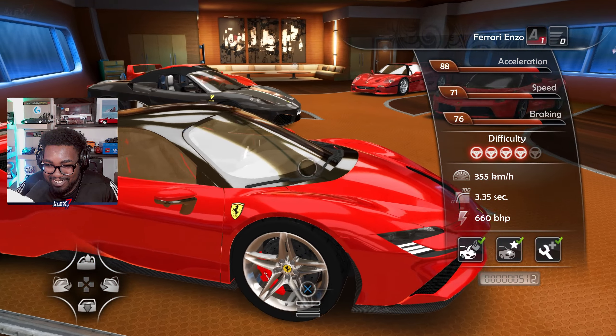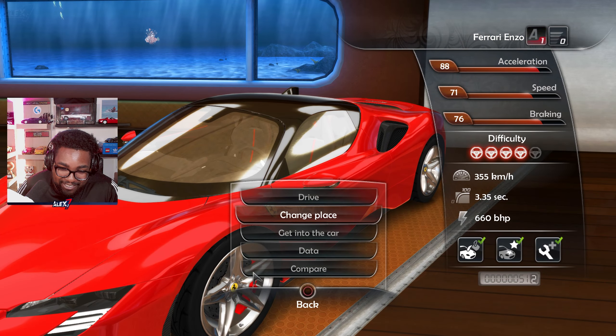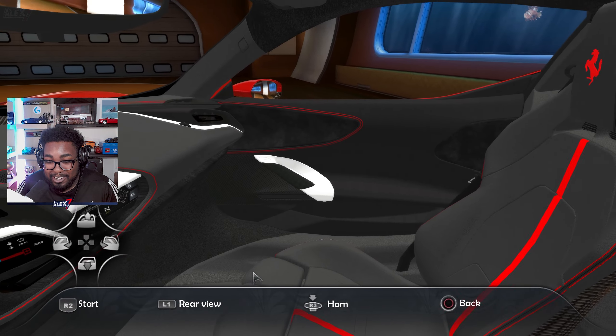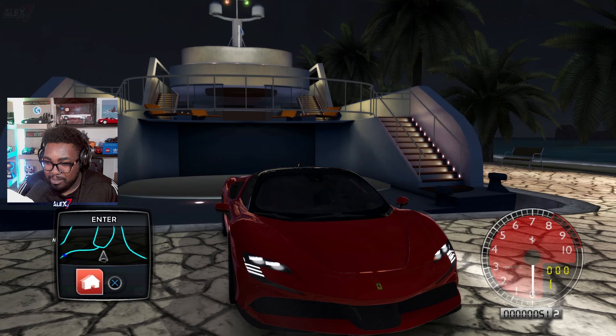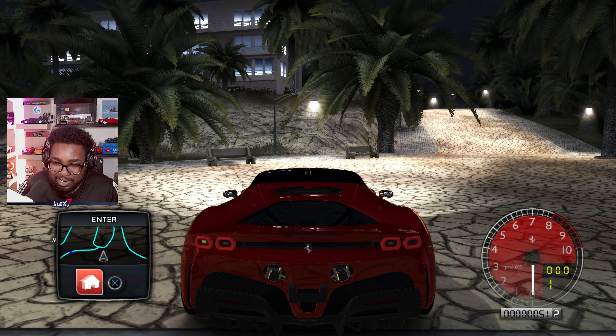Take a look at this beauty guys — you can put the windows down. The Ferrari SF90 is now in Test Drive Unlimited 2! Let's go ahead, sitting in Ibiza, we're gonna do some races and drive it around because this car is beautiful. I think it's honestly going to be in TDU Solar Crown as well. It's a pretty big flagship Ferrari in my opinion.